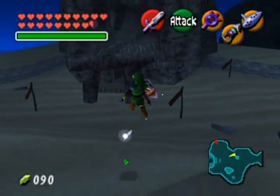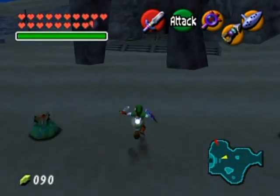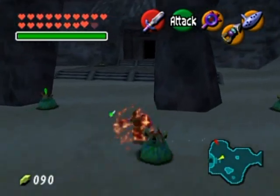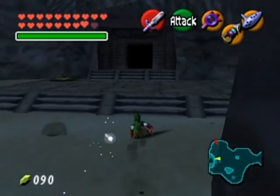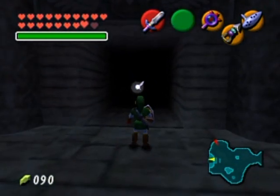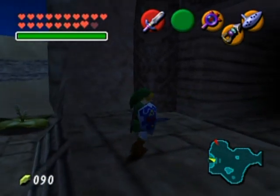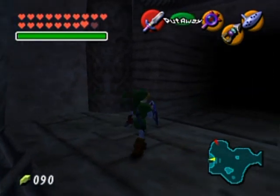That's about all I'm going to be doing in this part. I'm going to enter the Spirit Temple and save at a checkpoint of sorts. I hope you enjoyed this part. I will see you in the next part where we start the Spirit Temple as a kid — I'll transform back there by the next part. You get the idea — toodaloo!